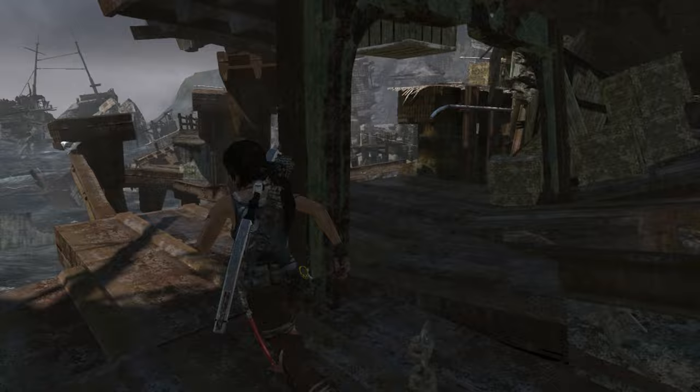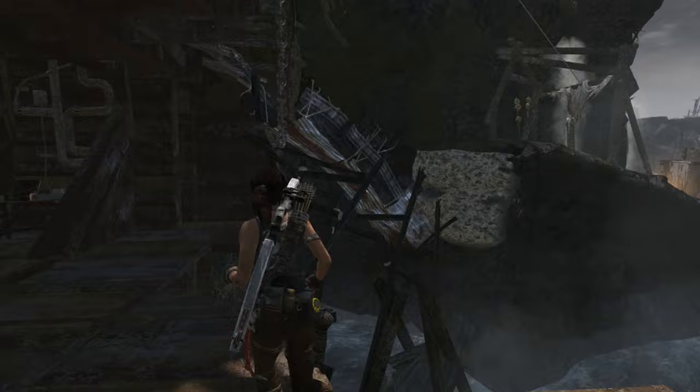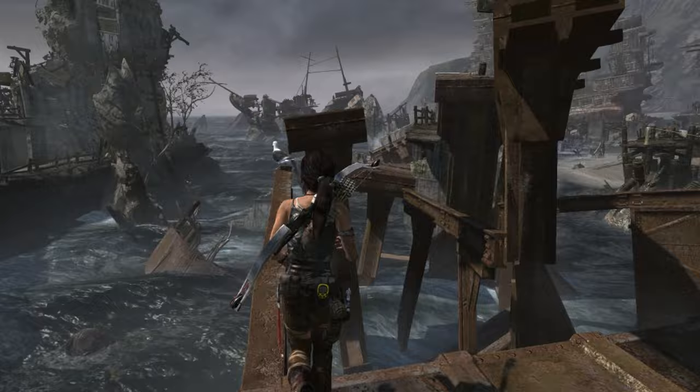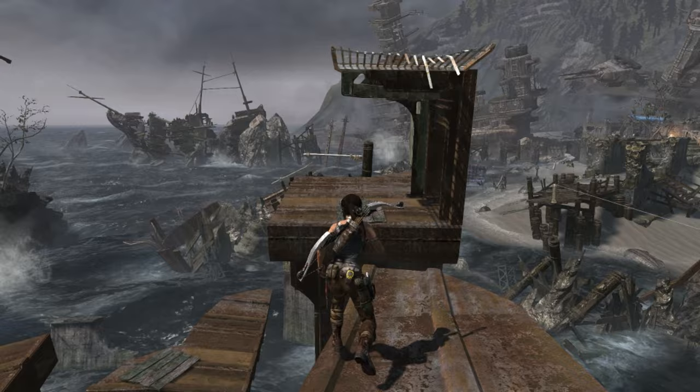All right, we're in the hull of a ship here. There are birds everywhere and I'm not exactly sure which is the proper way to go. Oh, there's like a slide right there. I don't think I can do that — let's see what's over here. Out of the way, bird. Back this way, over here.